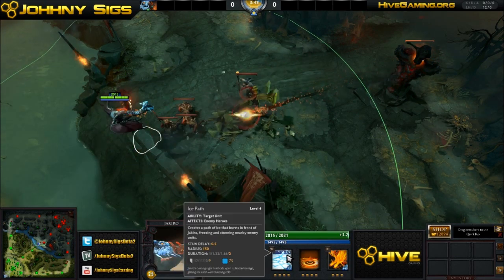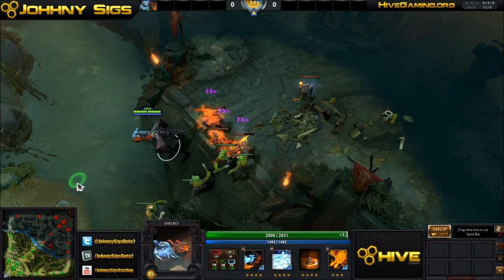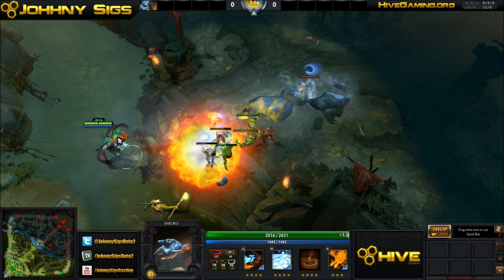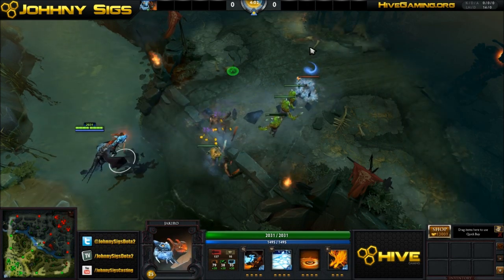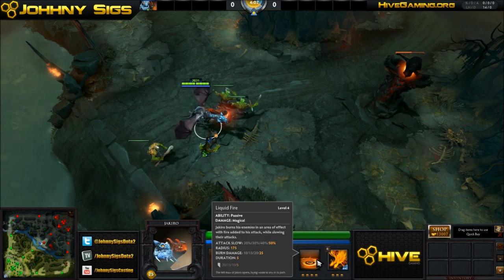Jakiro's W is Ice Breath, which will freeze by stunning anybody who gets touched by it. It does have a delay on the freeze itself — you can see this last creep over here, it will get hit with it initially, and then the second time it comes through is when it actually gets the stun off.